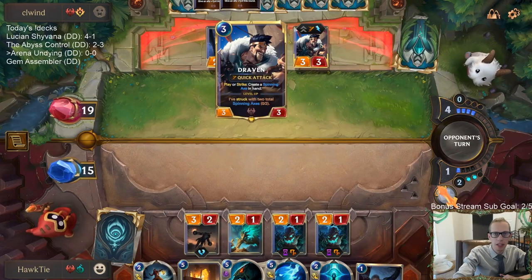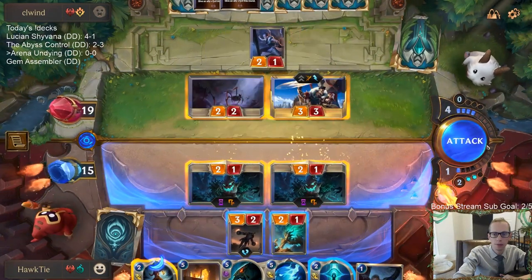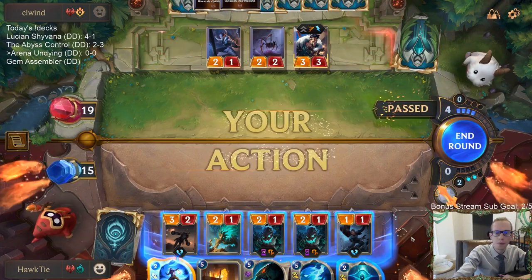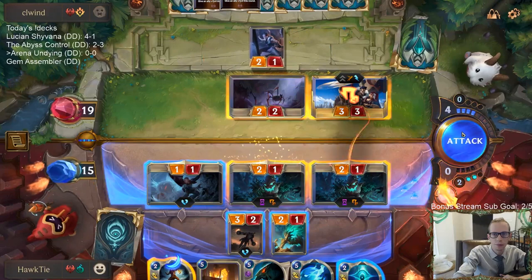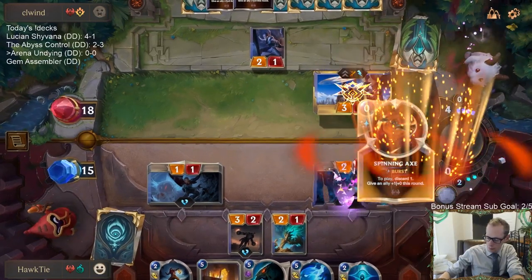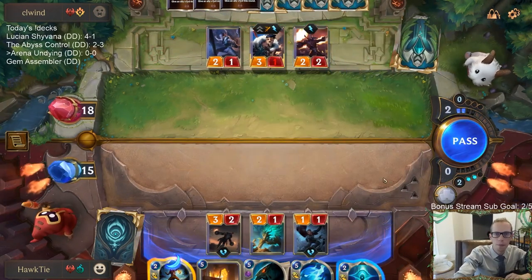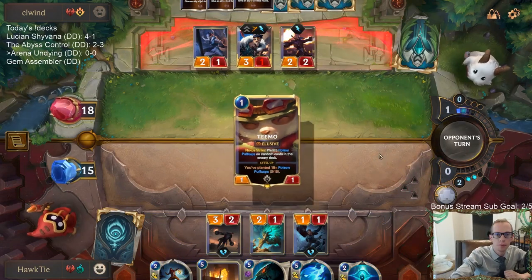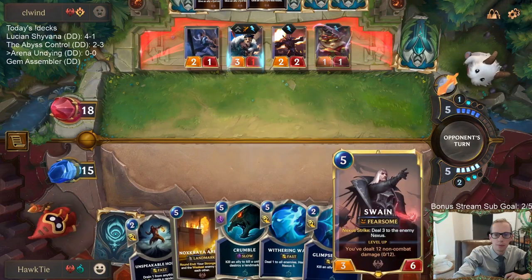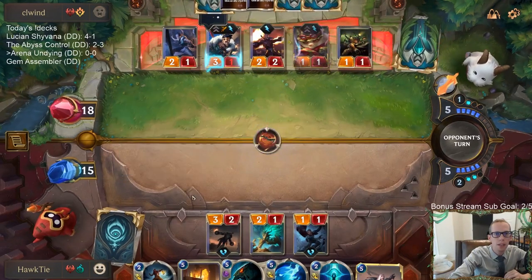We'll take a Hapless Aristocrat and plan on challenging the Draven, putting it down to one health for our Withering Whale. Yeah, let's just play this. It's okay to attack for one. This is going to be a good Withering Whale plus Unspeakable Horror combo. Withering Whale with Swain is pretty nice. Yeah, this is just going to work out really well for us — we're in the Nox Crya Arena now. We're cooking.